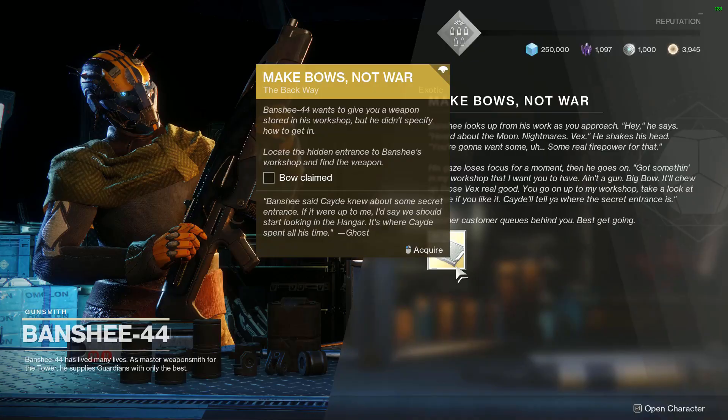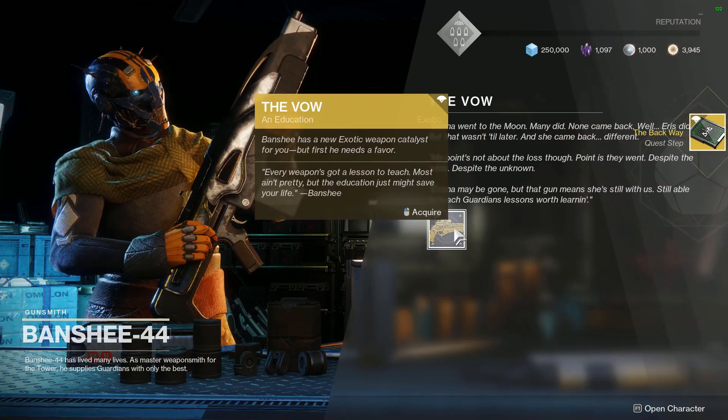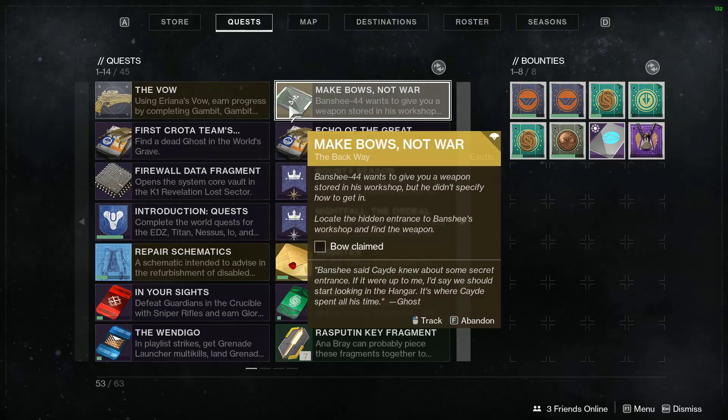The first thing you need to do is go to Banshee 44. He's going to give you a quest called 'The Back Way,' and you've got to find his hidden entrance to Banshee's workshop, as you can see from the quest over here.